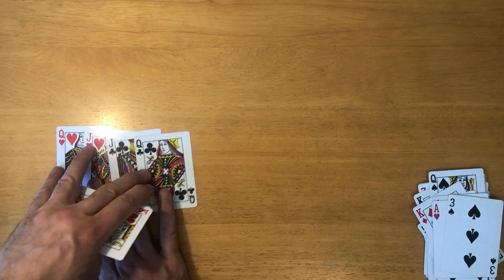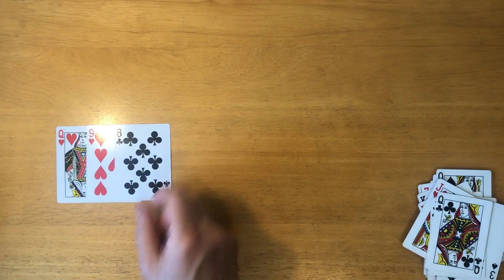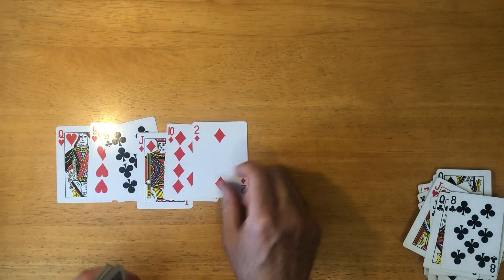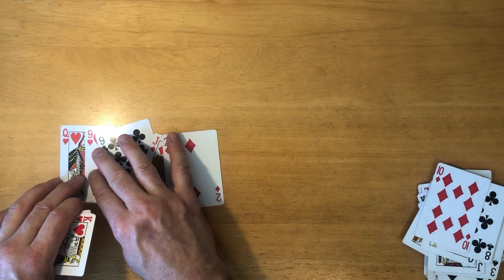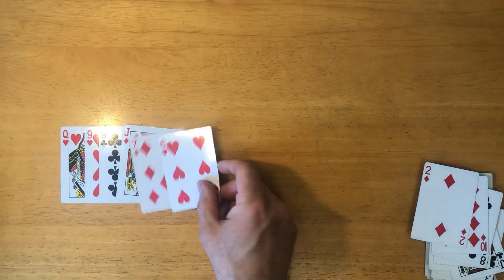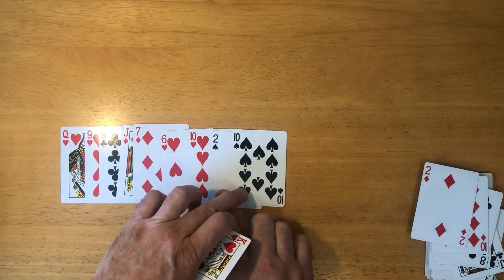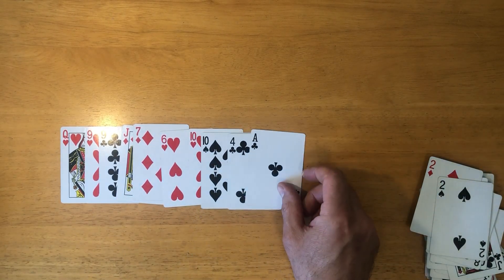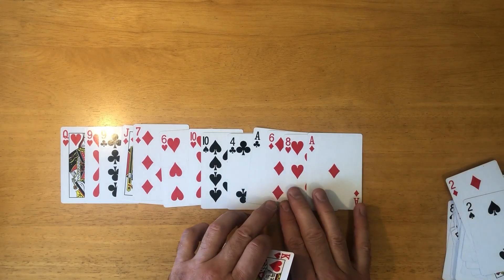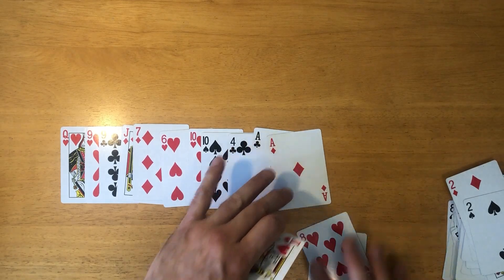Three. Queen — take out both those guys. Nine, see a queen. Getting close. Jack. Ten. Uh-oh. Ten. Seven. Seven — take out the two. Six. Ten. Two. Uh-oh. Ten. Ten. Okay, there we go. Four. Six. Not looking good at all. Take out the two. Take them both out. Let's see what happens.